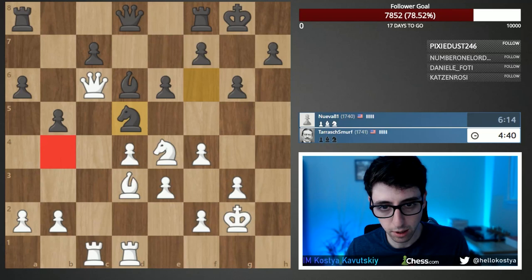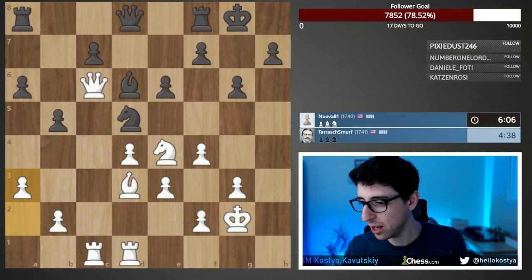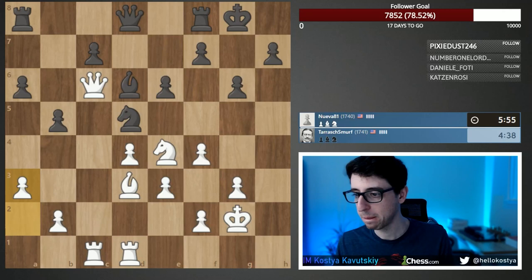The a5 pawn is headed toward that square, so probably we should play a3 to cover it. On the Baltic Defense: it's not that good, sorry. I'd just play the Slav if you're looking for something simple and solid.